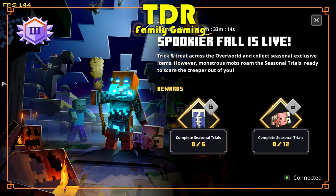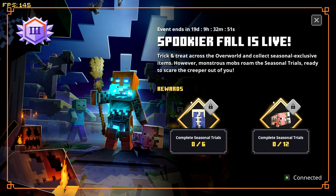Spookier Fall is live — there are two extra bonuses. You get a cape which looks kind of like a spine, and there's also a zombie baby pig pet that you can get. Could be kind of cute, or kind of creepy — up to you. Be sure to see us in the next one; we're gonna go get all that stuff. Love you!